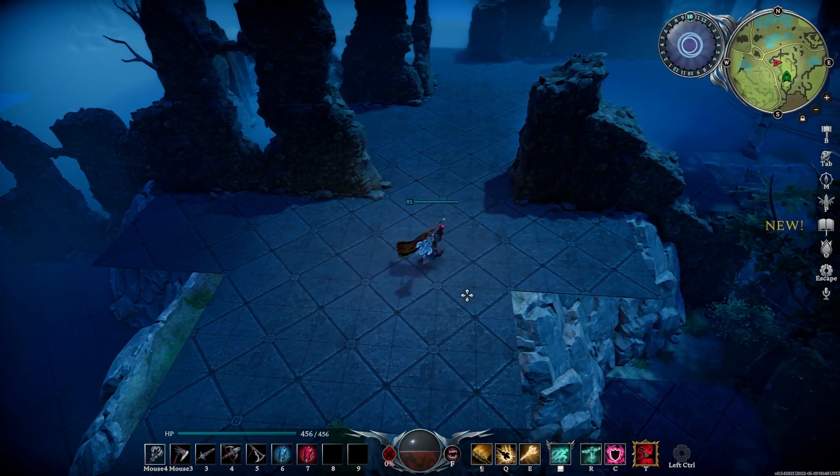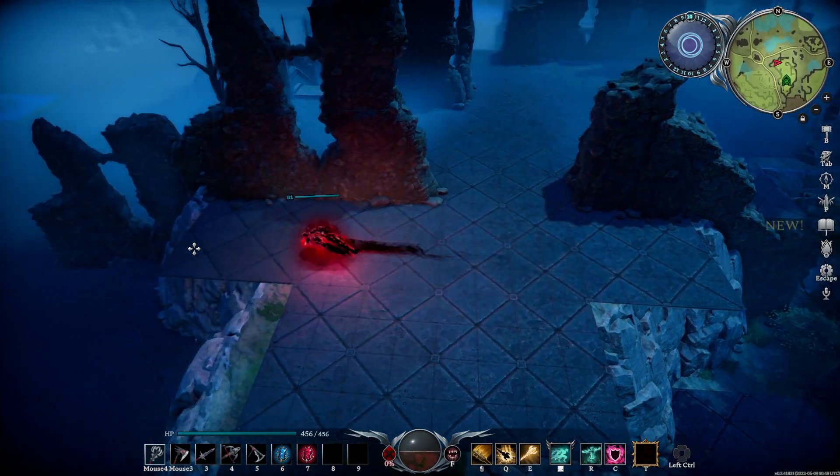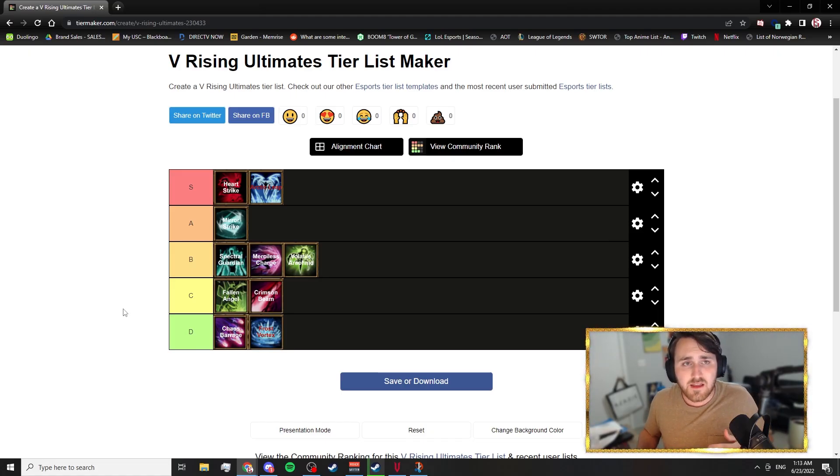Lastly, Heart Strike - I think this is the best ultimate in the game. The damage is great especially if you line it up well, and it's versatile in duels, raids, and open world. The mobility it gives, the health it gives, and the damage it deals make it really strong. It's much easier to make work, requires less precision than other ultimates, and fits into so many builds and situations. You're never going to struggle with the health you get back or the damage you deal. Heart Strike is the cookie-cutter best ultimate in the game right now, in my opinion.